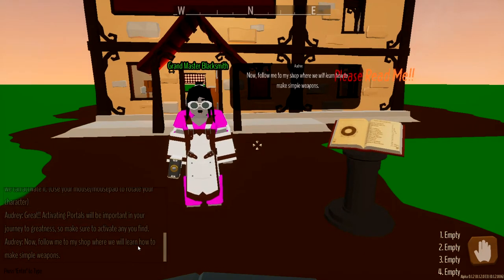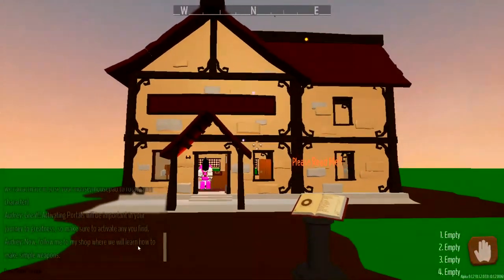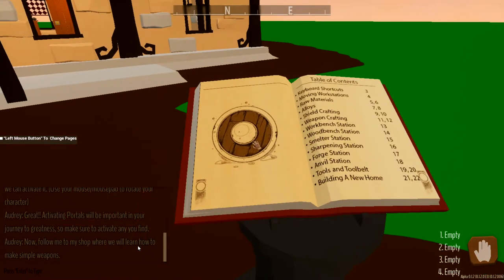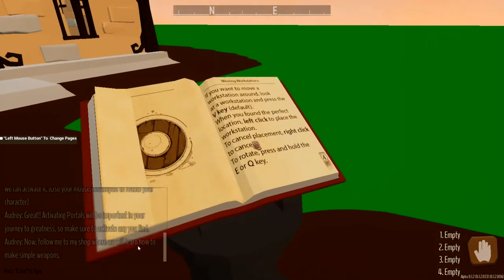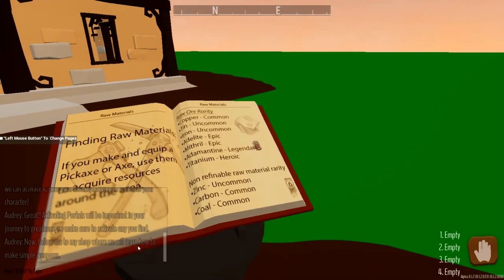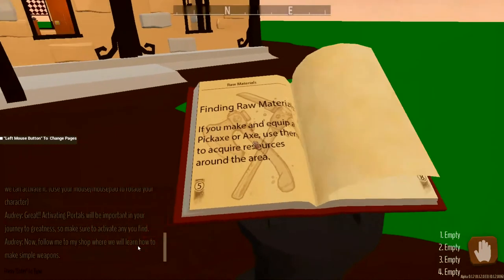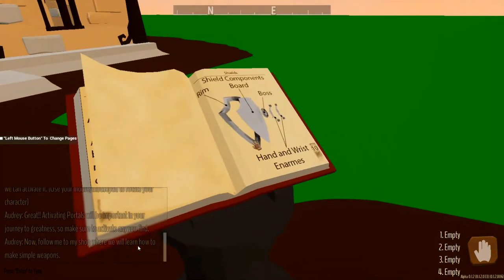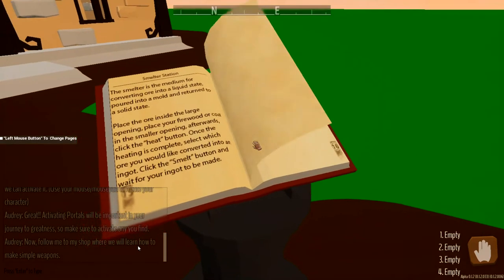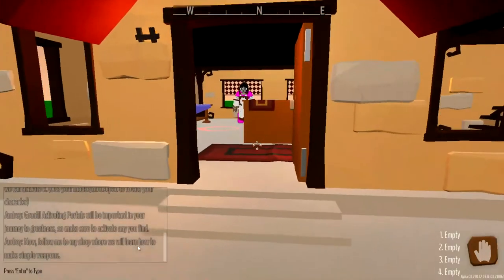Follow me to my shop where we'll learn to make simple weapons. Audrey, you run that way into your little shop there, a brick house - a very nice brick house. But this says 'please read me.' All right, table of contents - that looks like just a manual, so we will leaf through this. Controls, different types of metals. Let's go back: copper, tin, iron, adolyte, mithril, adamantium, and titanium - quite a few different metals. And it looks like we can make alloys, different parts of a shield, different parts to a weapon, the workbench, grindstone. I'll have to come back and read all this on my own time. Let's get back over here with Audrey in her blacksmith shop.